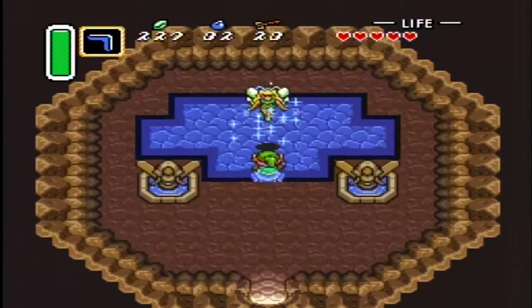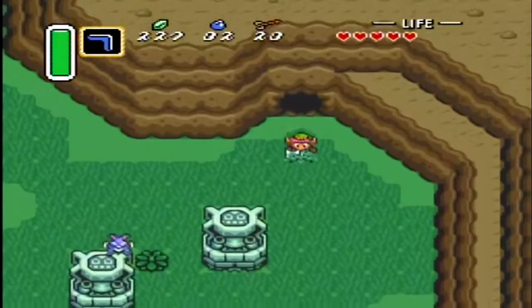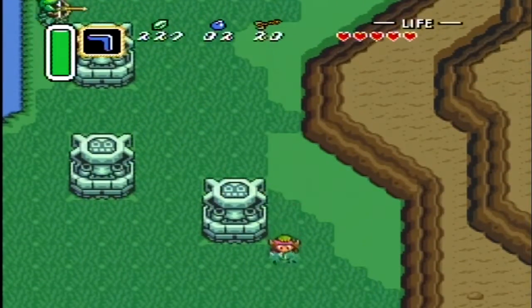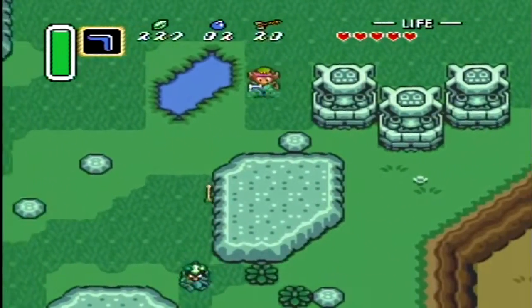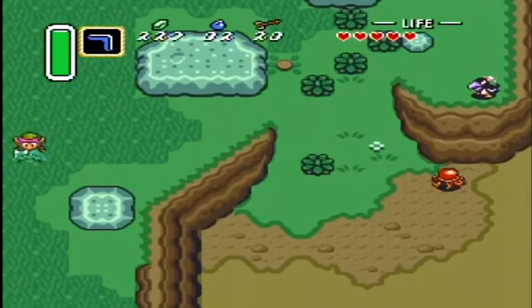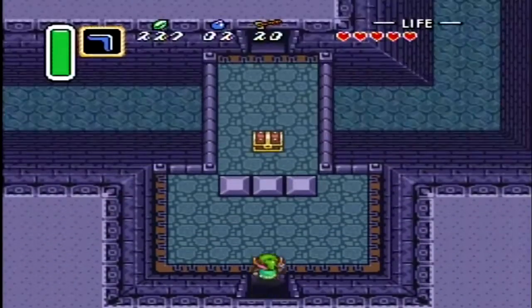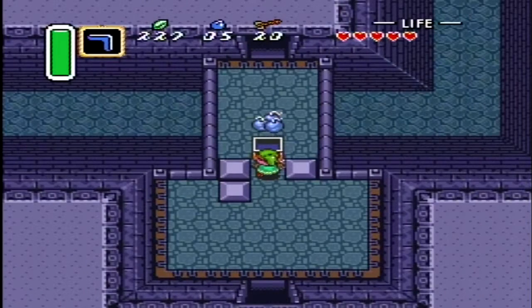That is the big fairy fountain. No, I cannot swim — that would have been awesome, but I clearly can't swim. So we're free roaming around all of Hyrule until we go to the Eastern Palace.